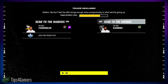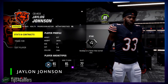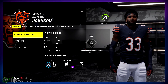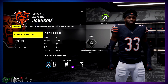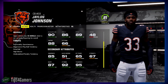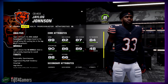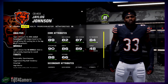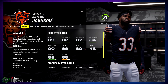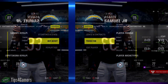Jaylon Johnson is basically the same - relatively easy to trade for. He's coming up on a contract, which is actually beneficial because you can sign him cheap and he'll build over time. He's got a star dev, he fits man and zone coverage, you can put him at hybrid safety. He has the strip ball trait and high motor as well. Injury and stamina are fantastic.